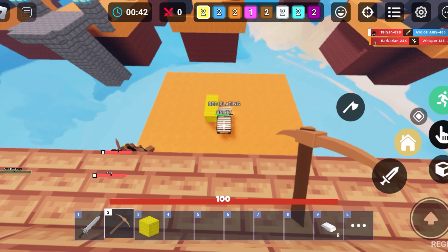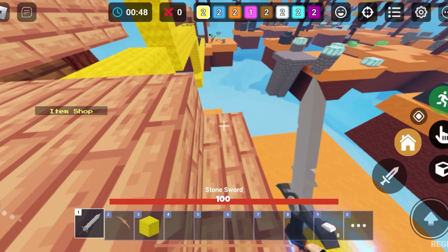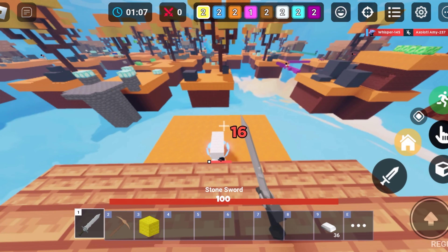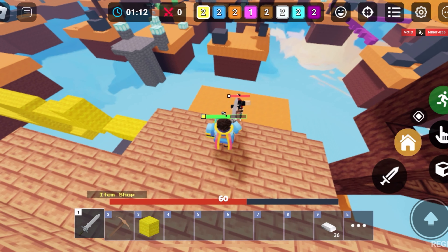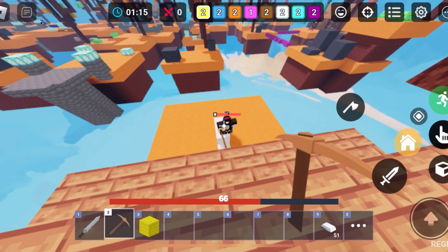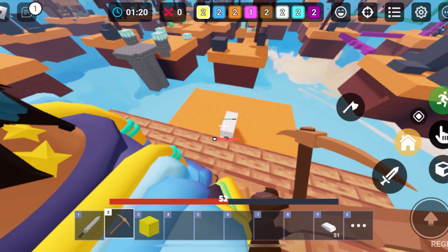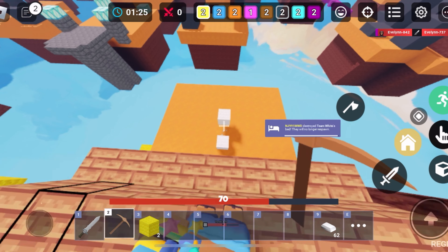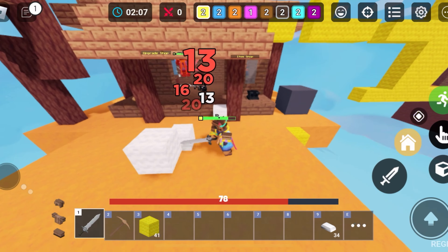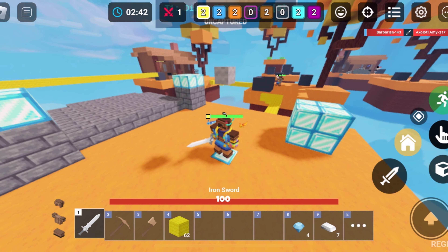Oh shoot, they come up here! Yo yo, how many are up here? Oh shoot, she's dead! She's one-tap. We got a dip, we got 42, 42. Kill one, kill - go down, go down! They should probably nerf this kit, I'm not gonna lie.